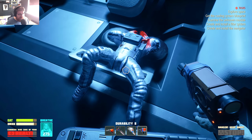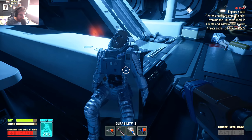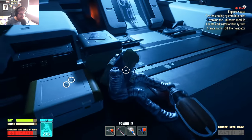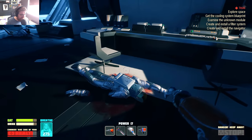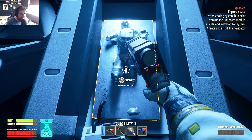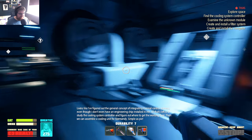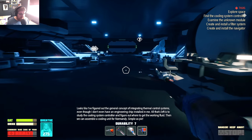Everybody died around here — where's your head, it's just gone. You froze to death, or got blasted and had your skull cracked open. This guy died crying by the look of it. Where are your trousers? These coffin bots are savages — they are armless! What is this here? By looking at the junction box in his hand I can make a rough diagram of how to connect the refrigerator. He's frozen in carbonite! Looks like I've figured out the general concept of integrating thermal control systems. Now I need to study the cooling system controller and figure out where to get the working fluid, then we can assemble a cooling unit for Normandy.